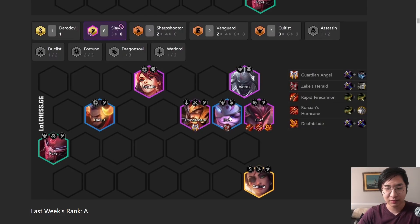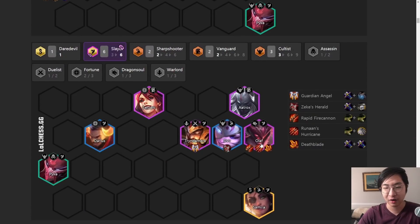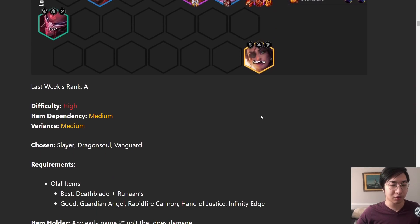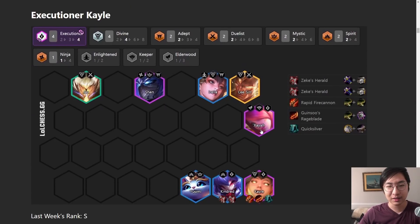Onto the six Slayer variation - Sivir is going to be really great for buffing Olaf. The items you really want on Olaf are Deathblade and Runaan's, and then a third item - either Guardian Angel or RFC, both are really good. Some people just like slamming GA early if they know they're going Olaf and that's perfectly fine. You don't need perfect items for Olaf, but they really help later in the game if you want first place.